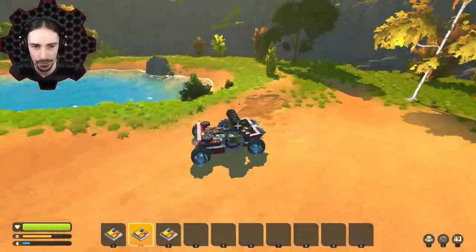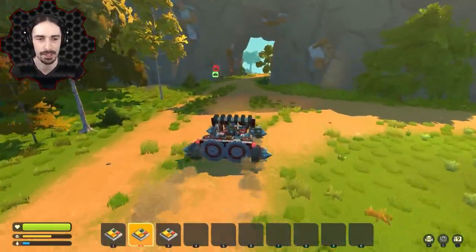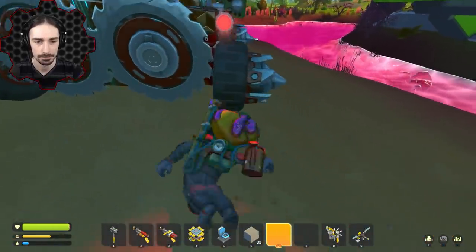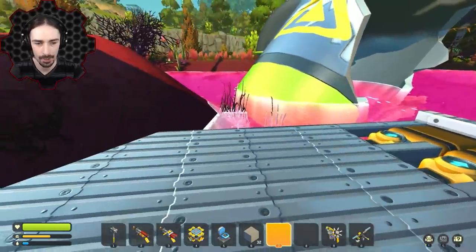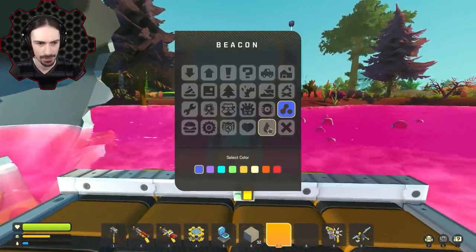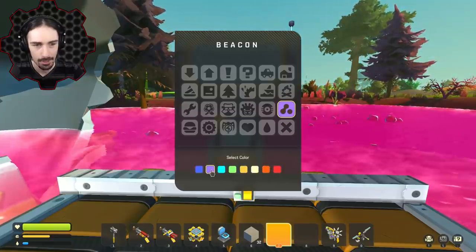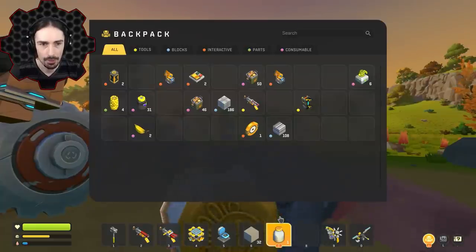Next stop is the chemical swamp, which is relatively close. I arrive at the chemical station — I have a bunch of chemicals stored here too. I place a beacon and set it to the chemical symbol. I want green for a chemical color but the chemicals are actually a magenta/purple color, so I go with purple, which I think fits well.